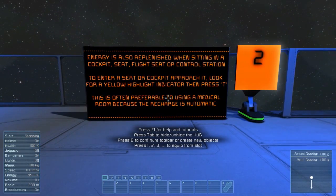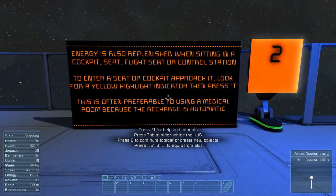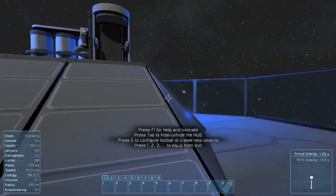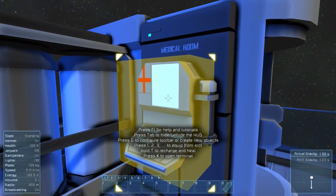Energy is also replenished when sitting in a cockpit seat, flight seat, or control station. To enter either of these, look at them for a yellow highlight indicator and press T. This is often preferable to using a med room because the recharge is automatic, instead of having to look at the panel and hold T.